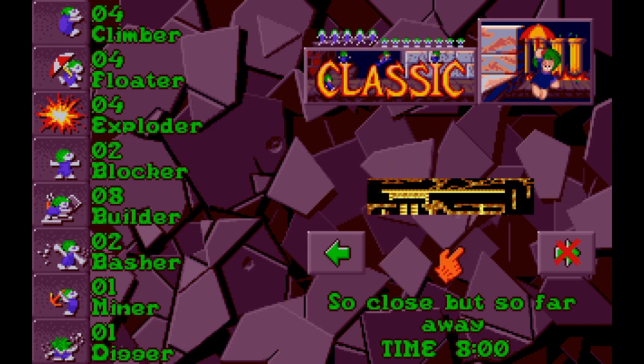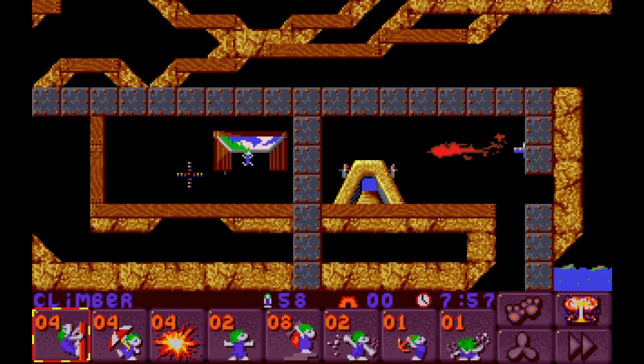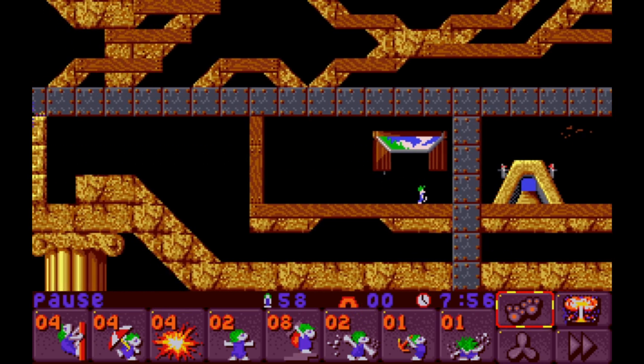We are so close, but so far away. That's a good level name for a level that's in the seventh slot of a tribe. Eight minutes to do this one. Classic has been a little easier than I thought it was going to be. It was really hard the last time I played it a few years ago, but you kind of get in a groove with Classic after playing the other tribes, because you know what to expect. You're going to get the same eight jobs every time.